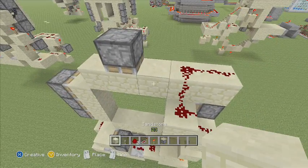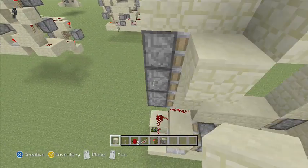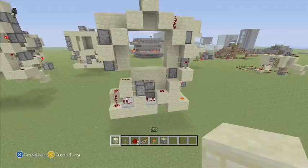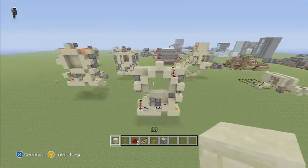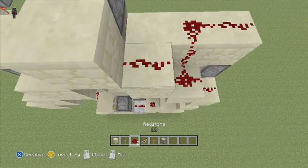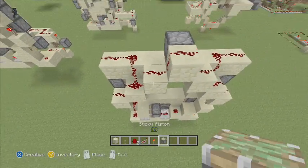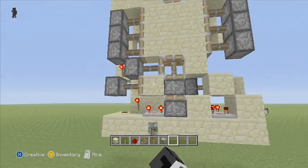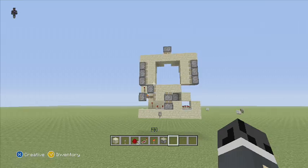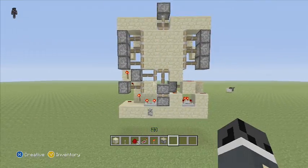Add a block here, here, here, here, here, here, and here. This is what the back should look like so far. Add dust there, there, there, there, there, there, and there, and your door should be done.